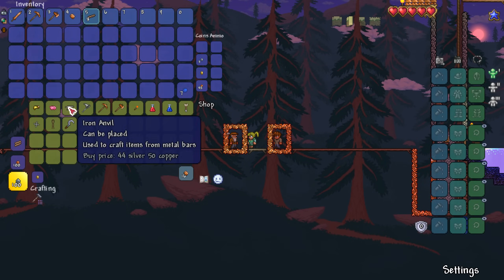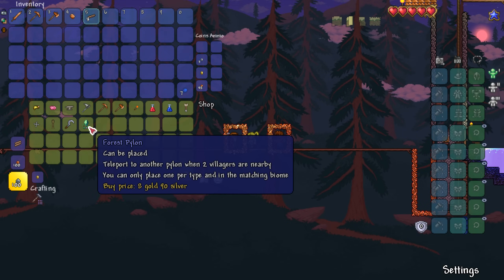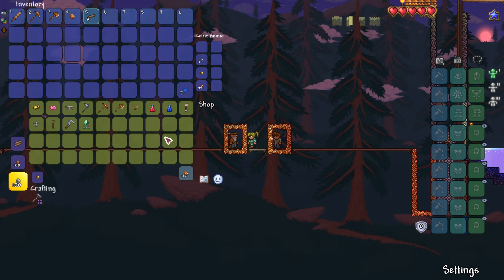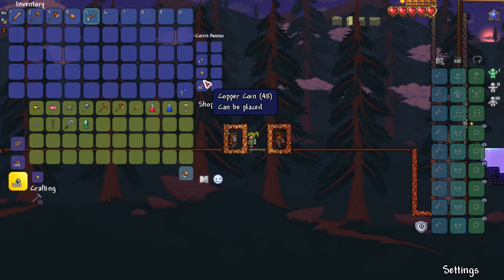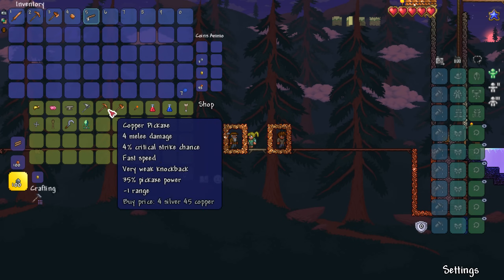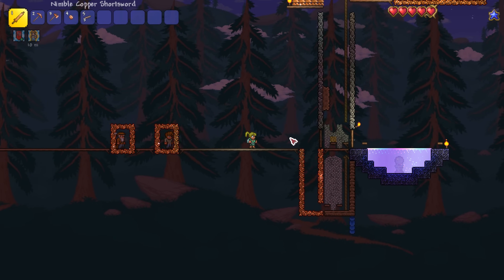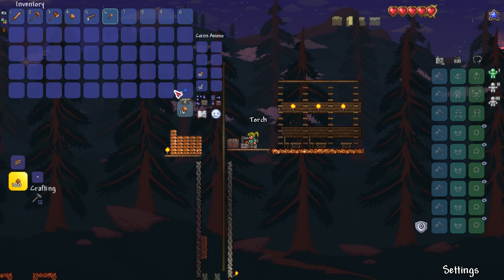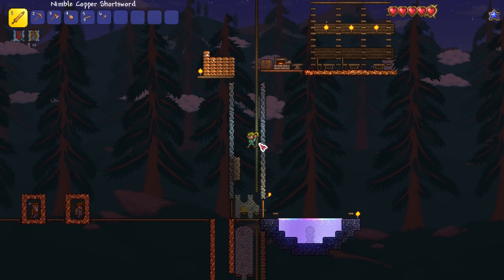Now let's see what we can purchase — oh my gosh, so much stuff! People were saying I need to buy anvils. I can get potions, I can get rope, a pylon — I've got nowhere to teleport to. I can get a mining helmet, although I'll lose it all the time when I die. A piggy bank could be so good. I've got one gold and silver over there. Should I start with an anvil or a piggy bank? I think if I put the anvil in the shimmer — let's see what happens. Let's put the anvil here.